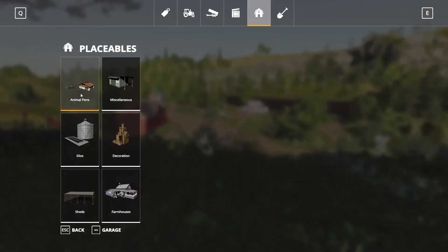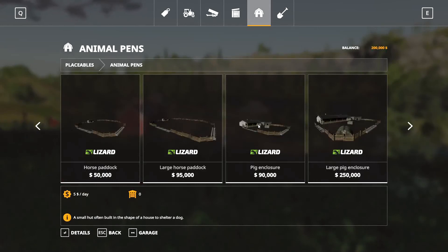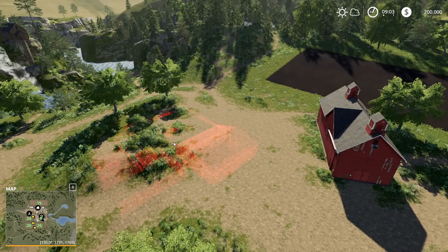Let's find the animal pens — it's called pig enclosure, remember that. Correct me if I say something else. The cheapest one is $90,000, so let's go with it.